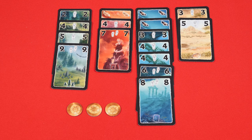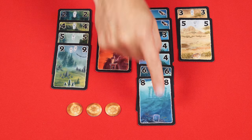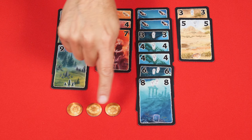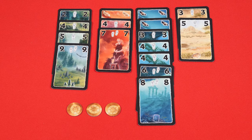In each column where you have 4 or more cards, not counting wagers, you get a bonus of 8 more points. You also gain 1 more point for each gold token you have. Then whoever has the most points is the winner; in the case of a tie, the tied players share the victory.